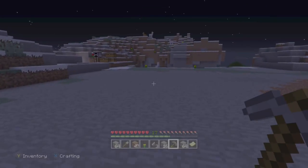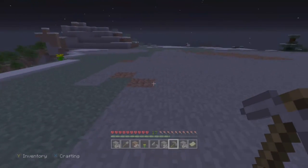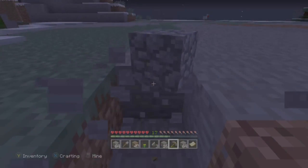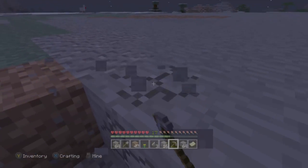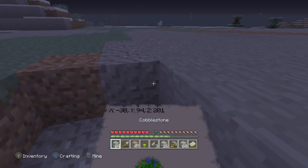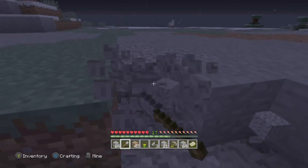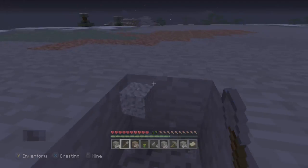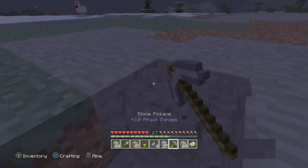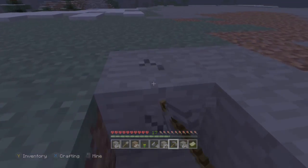Now up here is gonna be my tree farm. Here's what I'll do — I'll move out all these blocks and I'll leave most of that dirt intact, just because it'll be easier. It doesn't have to look pretty, it just has to work. I can make it look pretty later and then show it off next time. So it's just a good idea, guys.